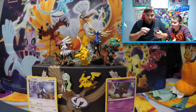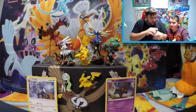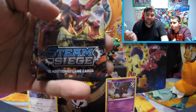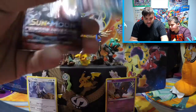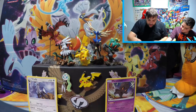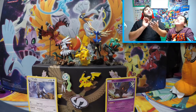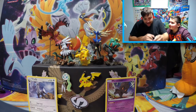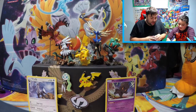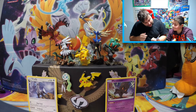Little Doug got Ancient Origins, Evolutions, and two Crimson Invasion packs. I got Ancient Origins, Steam Siege for some reason, and two Crimson Invasion packs as well. Let's flip a coin — heads is Pikachu, tails is the other side. It is heads, so you get the honors of going first today. Let's start with Ancient Origins. Is that an old pack? This is an old pack, yes — it's from X and Y.